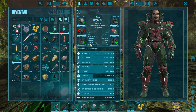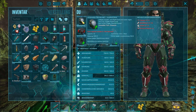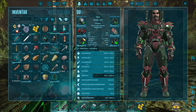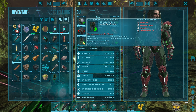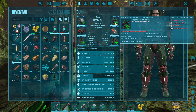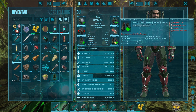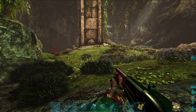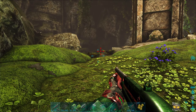Sieht cool aus, ne? Bei den Fledermäusen, die mich gebissen haben, hab ich deswegen auch kein Leben verloren. Weil das regeneriert schneller Leben. Ich kann das mal eben zeigen: der Helm macht Essen und Wasser Regeneration. Die Hose macht gar nichts. Die Hände sind für die Regeneration des Lebens. Und die Füße machen Stamina – zusätzlich.